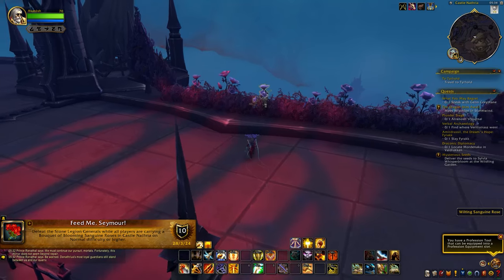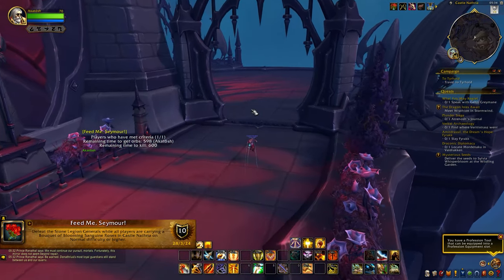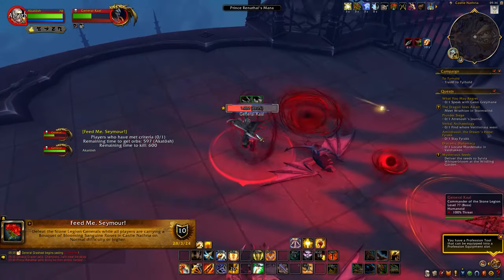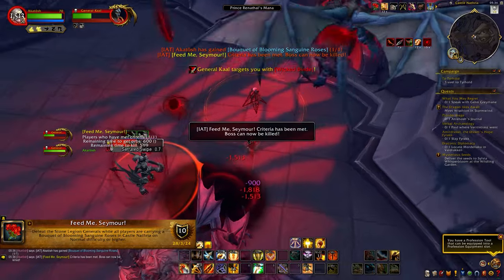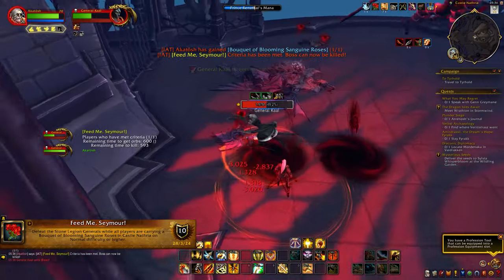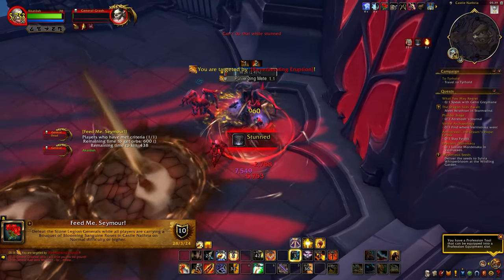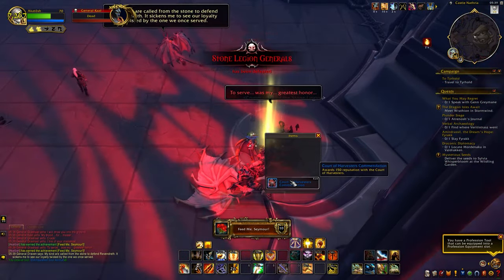Then we have Feed Me Seymour — I have no idea how to pronounce it, but it's an easy achievement. Just before entering the boss room, pick up a flower to get the Wilted Sanguine Roses buff. Start the fight, and at some point the boss will get a shield and red anima orbs will spawn around the room. Pick up enough anima to push the boss into the next phase — picking up one anima turns your buff into Blooming Sanguine Roses. Finish the encounter and you'll get your achievement. If doing this with others, everyone needs the Blooming Sanguine Roses buff before killing the boss.